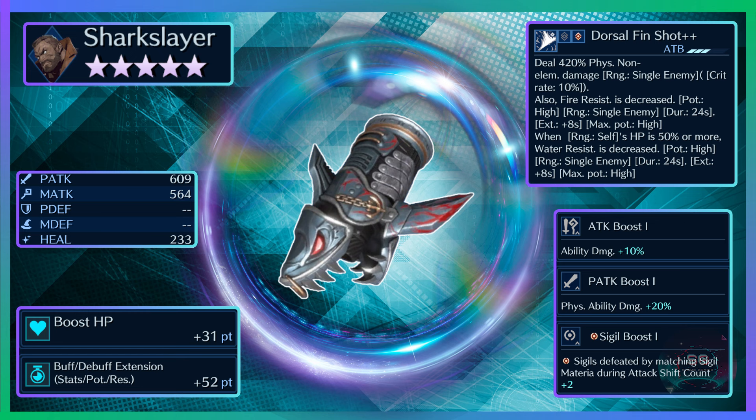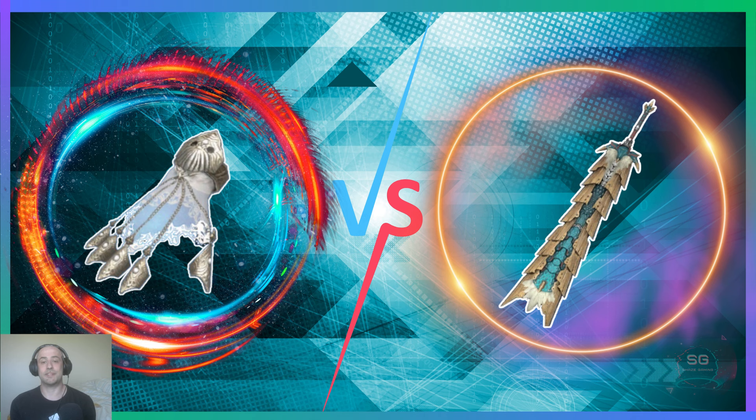Barrett gets the Shark Slayer, which also looks pretty cool. Once again, all of the stats, command abilities, etc. are here in one place for you to check out.